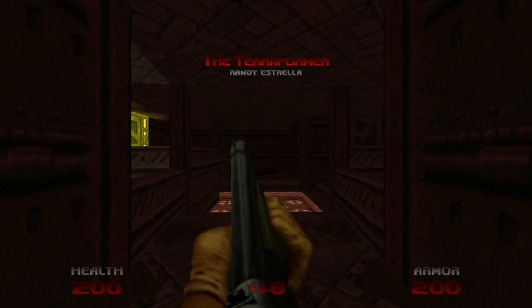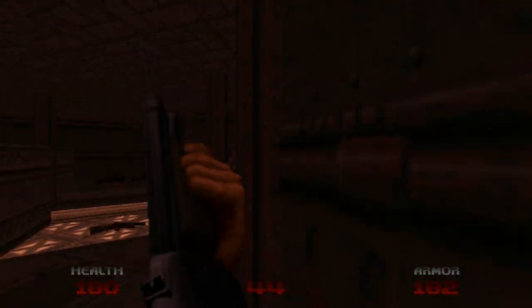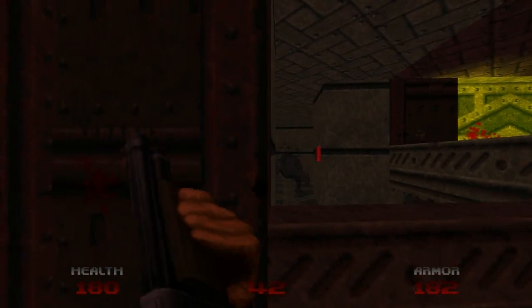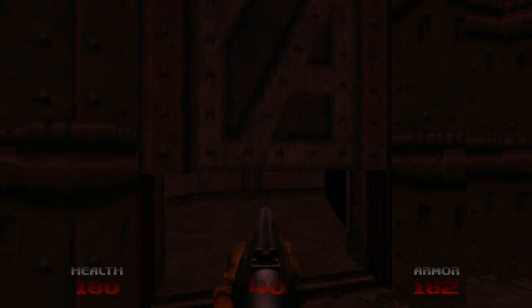Start with killing the zombie vent in the starting area. It's sort of a hub, given that we'll be crossing through the yellow door to the exit once we acquire that. But we go down this door, and as you can see, it's pretty darn dark down here. Almost as dark as Doom 3.